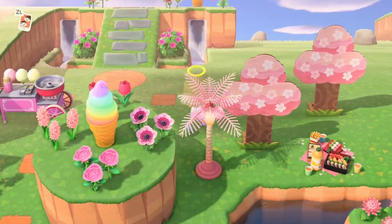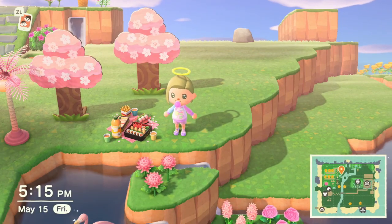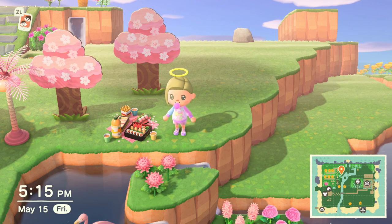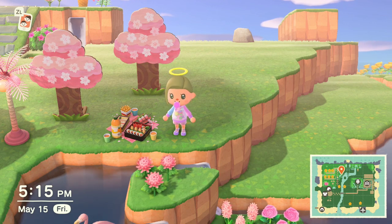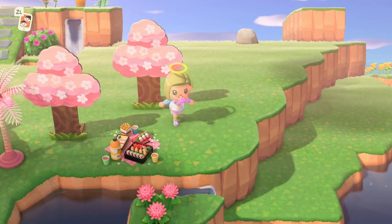These little trees are the tree standees — if you customize them you can pick what season you would like, so you can get a winter one, a fall one, a regular one, and the cherry blossom one. I of course chose the cherry blossom one because it looks super cute. And this is just a little cherry blossom picnic set.